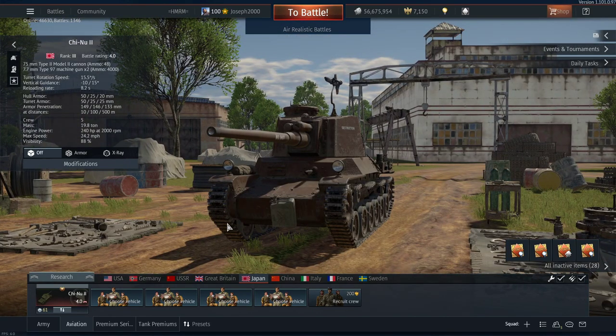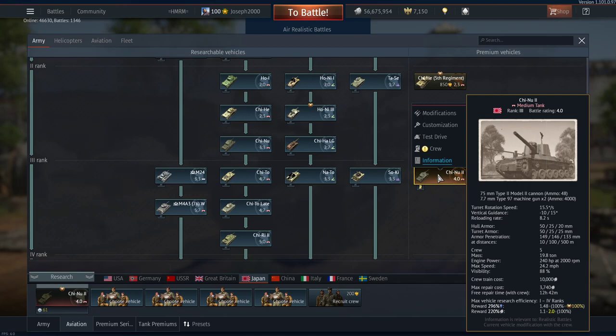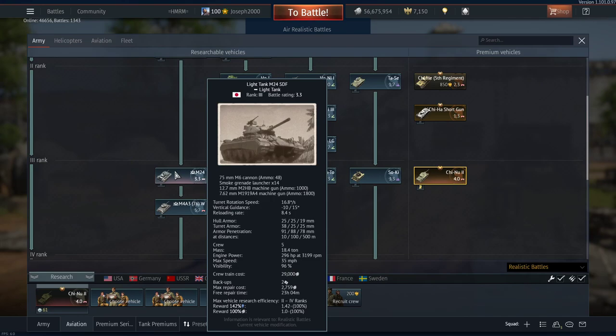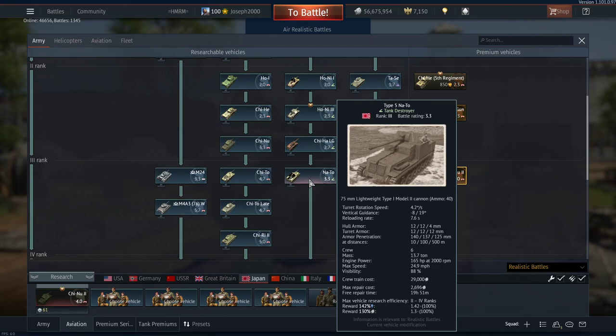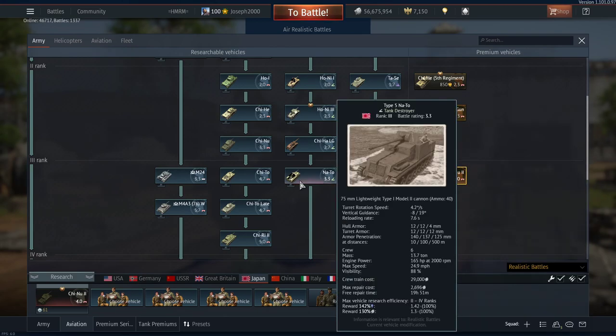Let's go over the lineup I would suggest for this vehicle. First, obviously you have the Chi-Nu 2 — I'll go over the shells shortly. For backup, the Chaffee is pretty self-explanatory; every lineup should have a light tank in some capacity and this covers it. It's in multiple tech trees so it should be familiar to most players. Next up, the Donato — a very good tank destroyer with a gun equivalent to the Chi-Nu 2.